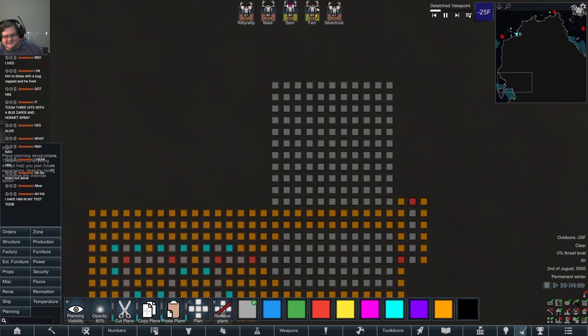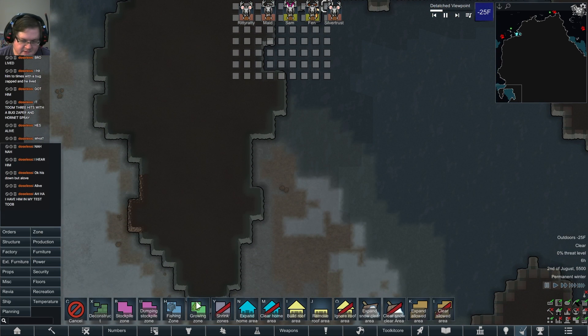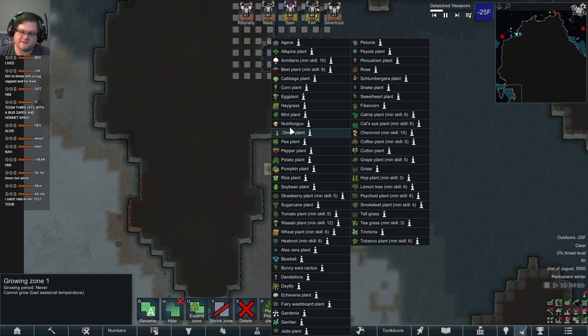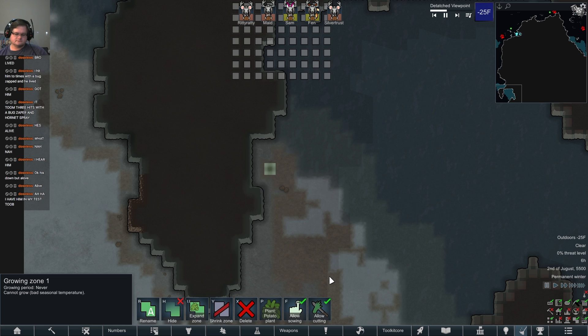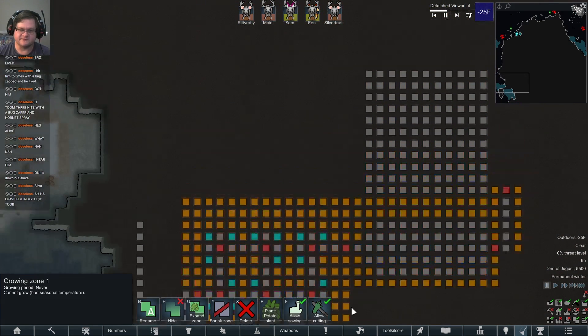So how many plants does that mean we need? That divided by... you go to the growing area, neutro fungus — the yield is nine. So 1920 divided by 9, we need 213 plants. If we square root that, it gives us 14 by 14.